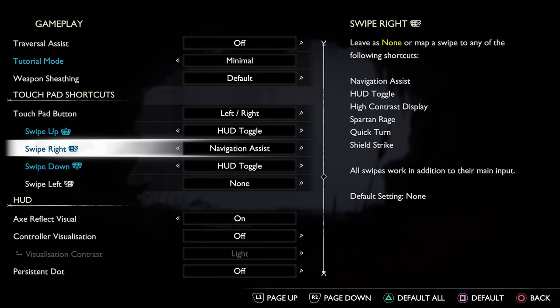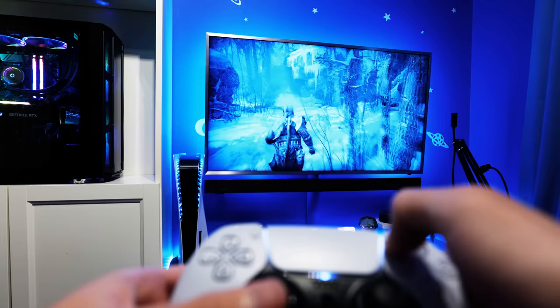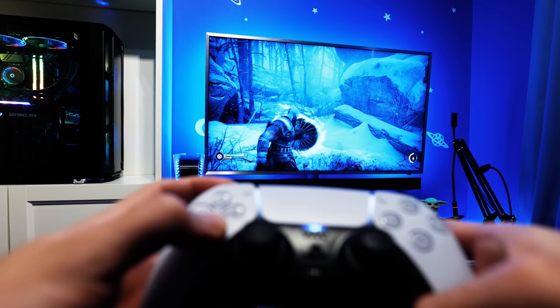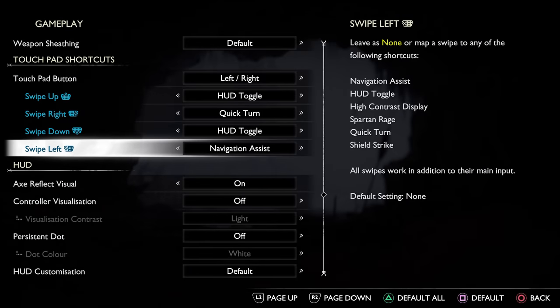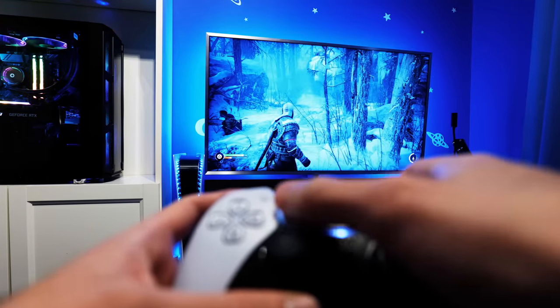Next up, I advise you set swipe right to quick turn, as then the controls motion matches what is displayed on screen, and you can still use L1 and down on the D-pad for this anyway. It's just nice to have the touchpad option there. If you wish, you can then assign a different function to swipe left, but personally I've set this to quick turn too. Just note that the camera always pans right, no matter which way you swipe.